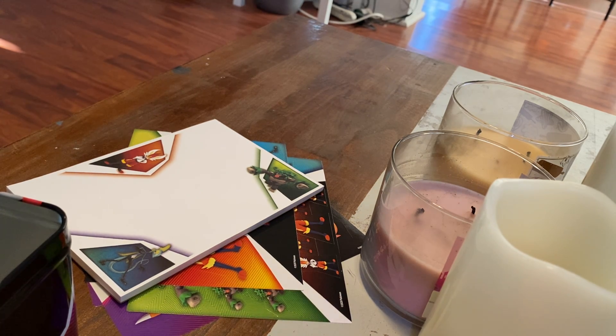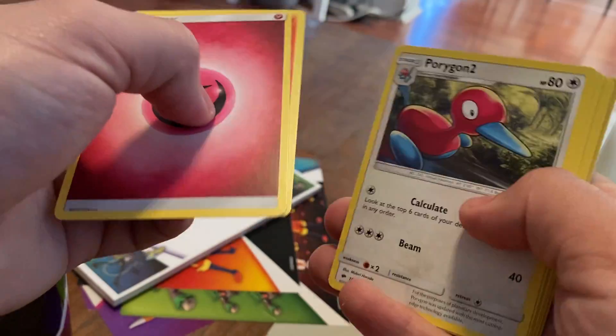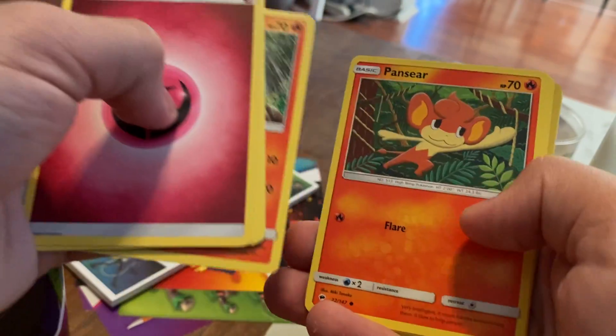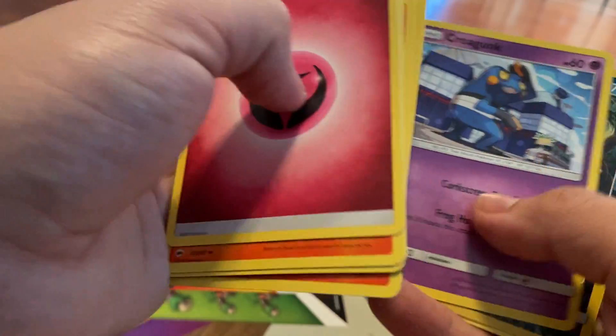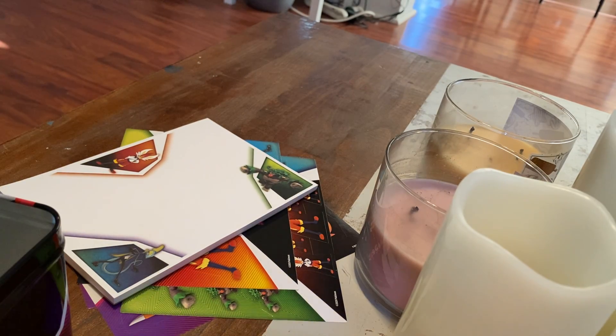This is the last pack of the Christmas haul. Good opening cards again — I know it's been a while, I'll try to post more when I can. RIP Fairy Energy. Florgon, Fatata, Charmander, Houndour, Pikachu, Croagunk, reverse Sneasel. No luck on the Charizard. Alright folks, I'll see you on the next one. Have a good rest of your day, and that's it.